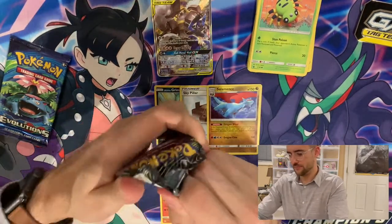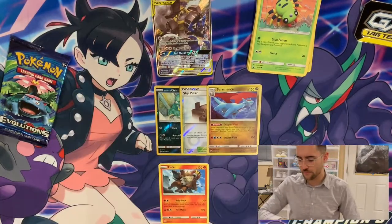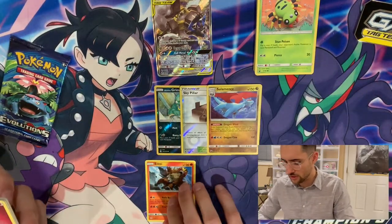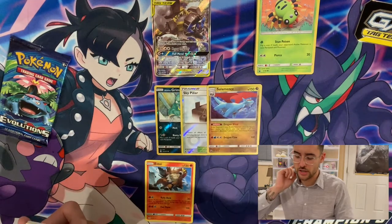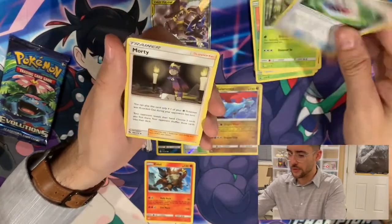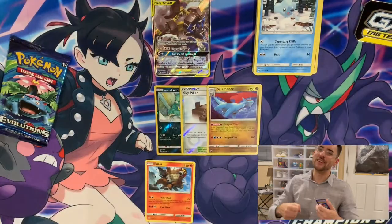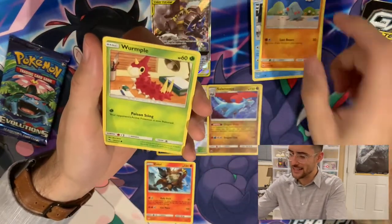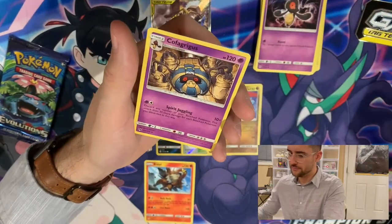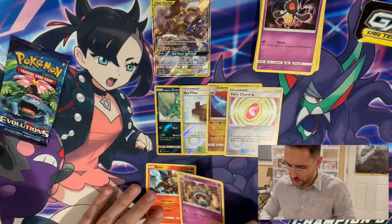We have a Lost Thunder pack. Another thing I like about these tins, if you can get them at a reasonable price, is that they have a bunch of older packs that you really can't get except for pretty high prices nowadays. So it's nice to pick them up, get some really cool promos, and just get some cards that I wouldn't normally get. We have a Fairy Energy, a Pinsir — the saddest Pinsir I've ever seen — a Choice Helmet, Morty, a Cubchoo, a Yarn Phantump. A Mareanie, a Yamask, a Fairy Charm for the reverse, and a Cofagrigus. I got the Yamask and the Cofagrigus right back to back.